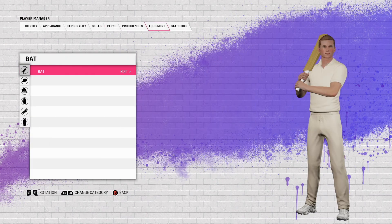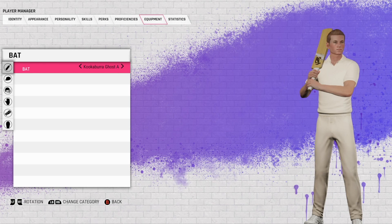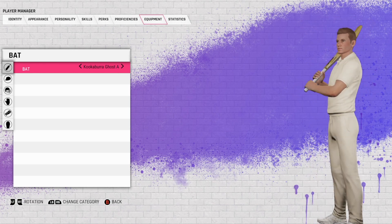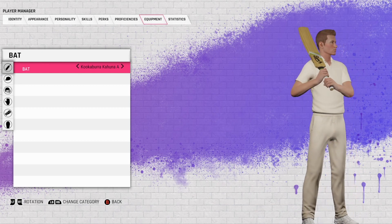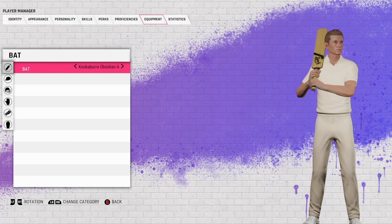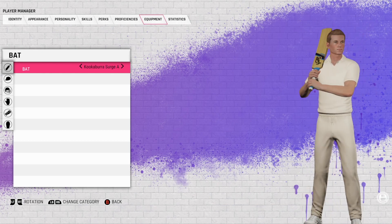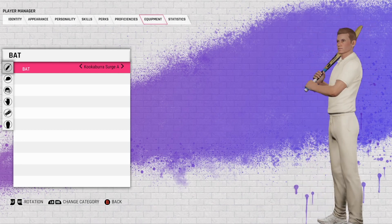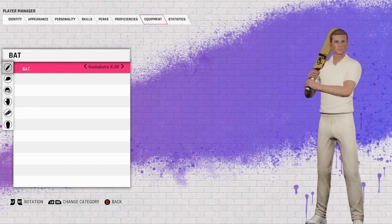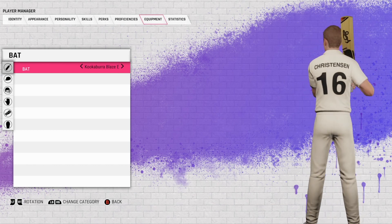First up we've got a nice little blank bat, then we go straight into the Kookaburra Australian Ghost — just going to do a little rotate for each one. There are a few: the Kookaburra Australian version, the Obsidian Australian, the Surge, the Australian Surge — quite like the Kookaburra bats, they look nice. Then the Accelerate, another one that looks fairly nice.